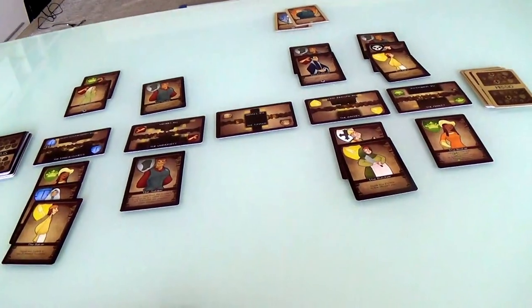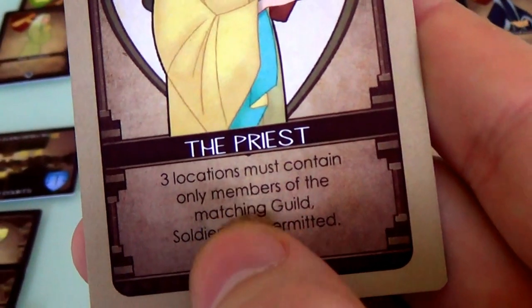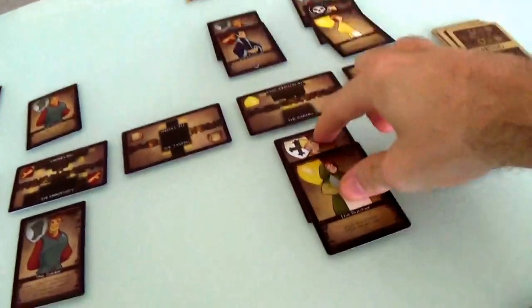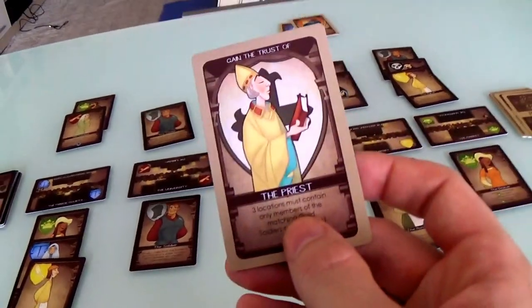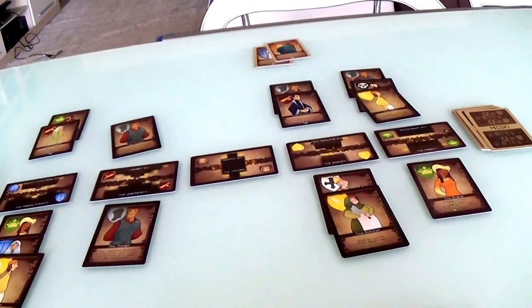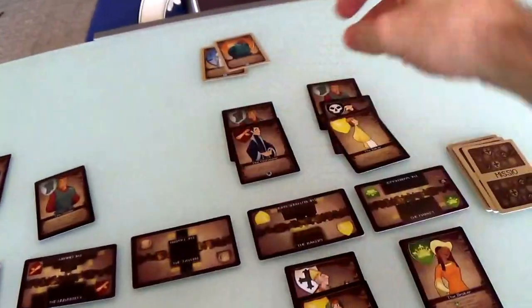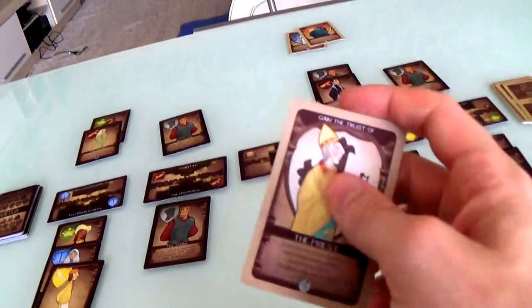Now she is going to declare that she has gained the trust of the Priest. The Priest requires that three locations must contain only members of a matching guild — soldiers are permitted. Basically you can't have mixed guilds. But these three locations have no mix and match. Jen could do this — she puts the two characters she moved down here instead, and reveals that she's gained the trust of the Priest. Three locations that only have one type of guild. So the Priest is happy, and Jen just scored two points.